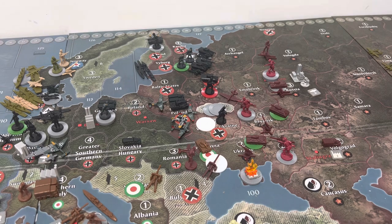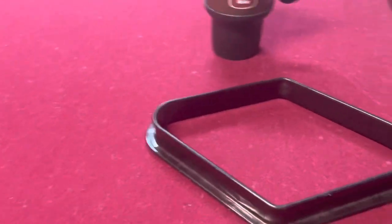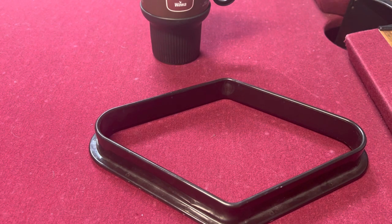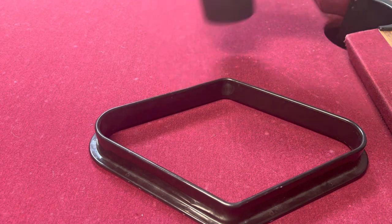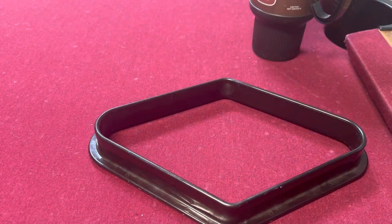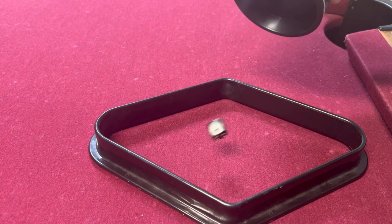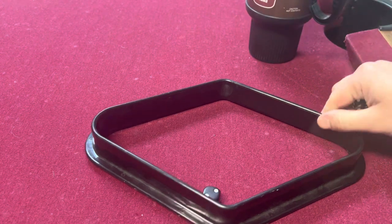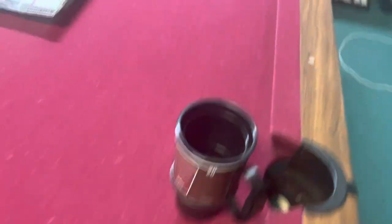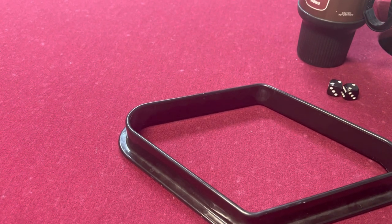In Bessarabia it's my infantry, artillery, and fighter against your one tank. For my two infantry I got a kill — that's all I needed. Your tank also got a kill, so I'm going to take one infantry as a casualty. That leaves my artillery in Bessarabia.